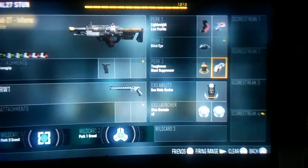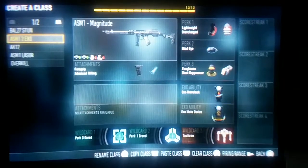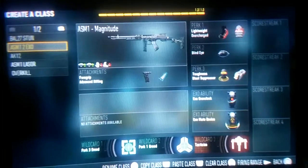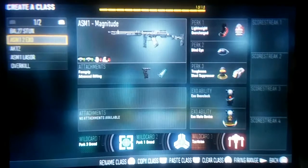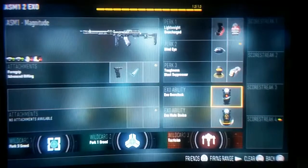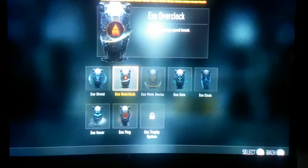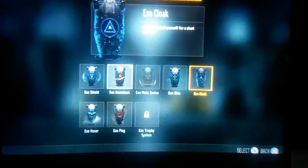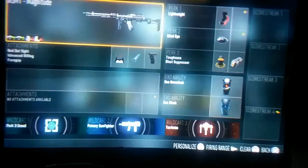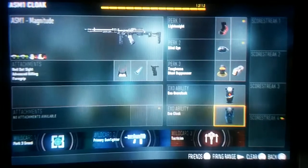If you are playing Search, you're definitely gonna want Exo Mute. If you're running a 2 Exo ability class like this, you're gonna want Overclock. I was talking about the 2X ability — definitely, with the Magnitude ASM-1 that I run, Overclock and Mute. That's because with this gun you're gonna want to get around the map. I would also recommend Stim or Cloak. If you look at one of my classes, I have it named ASM-1 Cloak, and that's because I have the Cloak ability.